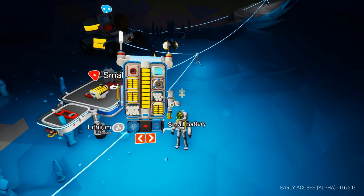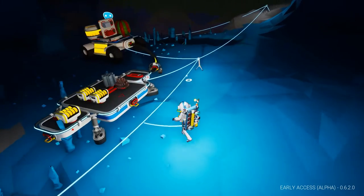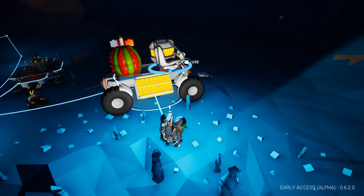Drained batteries go in your backpack to recharge, and full batteries go on the platform to juice up your rover. It requires a bit of clicking, but what else are you going to do — drag a medium battery up to the surface and back?